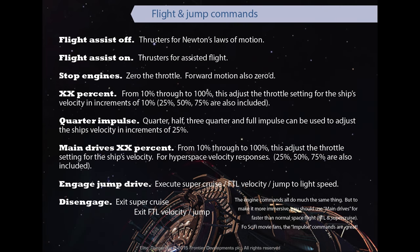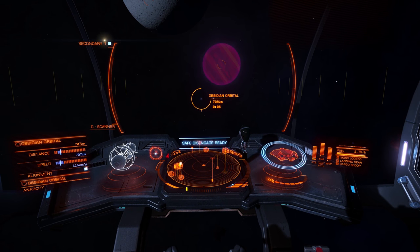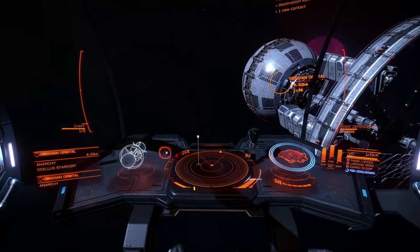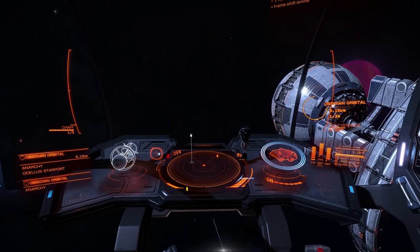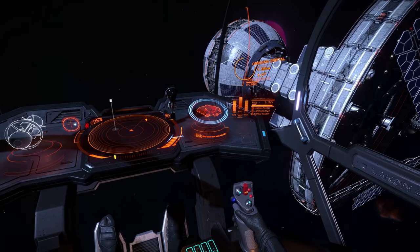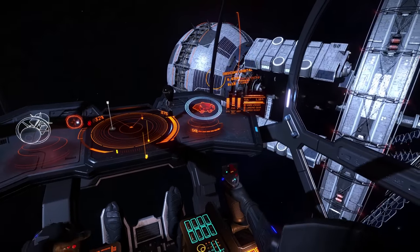You can use the command to disengage from supercruise back to thruster velocity in normal space. You'd normally disengage once you've reached a destination in a system — the command is simply 'disengage.' Supercruise drive disengaging. The next commands, used prior to docking now that we're out of supercruise, are power management and the boost engines command to temporarily give a full burn from the thrusters — because we have about three or four kilometres to travel. 'Power to engines.' Power diverted to engines. 'Boost engines.' Boosting now. Full impulse — maximum impulse engaged.